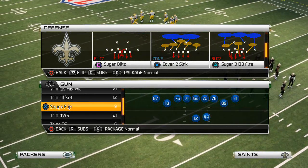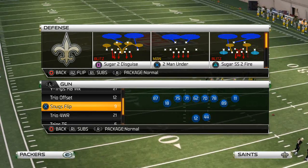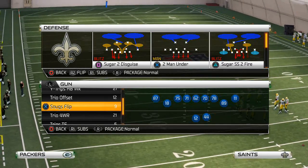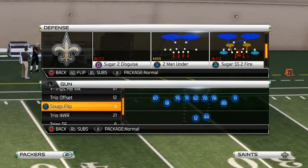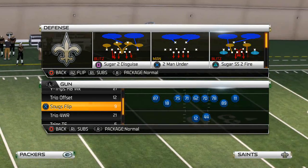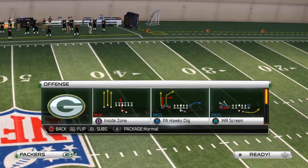The play that we like to use to stop the run out of the Nickel Wide 9 formation is the Sugar 2 Strong Safety Fire in combination with the Sugar Blitz. The Sugar 2 Safety Fire is a zone version of this blitz, and the Sugar Blitz is obviously a man version.